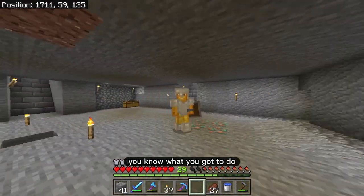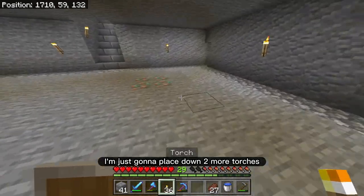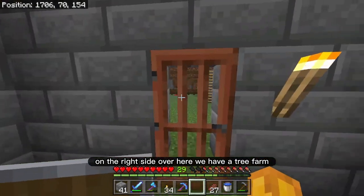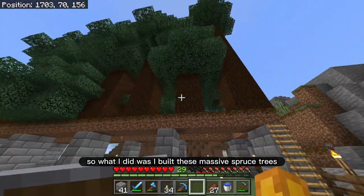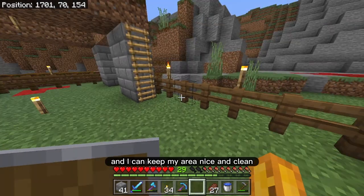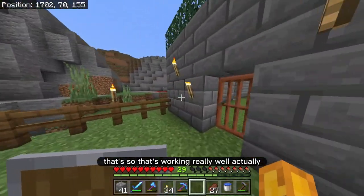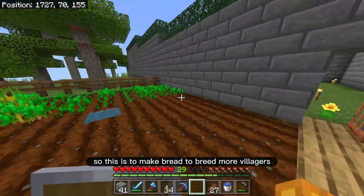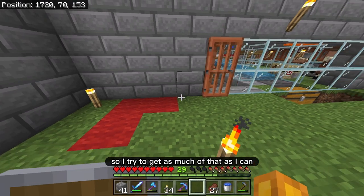If you like what you're seeing so far, hit that like button and subscribe — I would really appreciate it. On the right side over here, we have a tree farm, which is actually more just like a stick farm. I need a lot of sticks to trade with the villagers, so I built these massive spruce trees up on a platform so that the podzol doesn't spread to my grass below and I can keep my area nice and clean. On the left side — a more recent development — I have my wheat farm to make bread to breed more villagers. I also planted a whole bunch of acacia wood because I love the look of it — the doors and trapdoors.